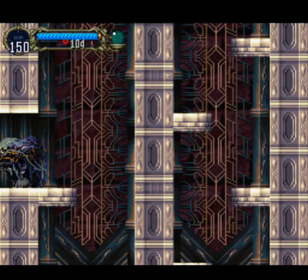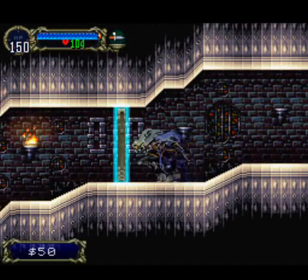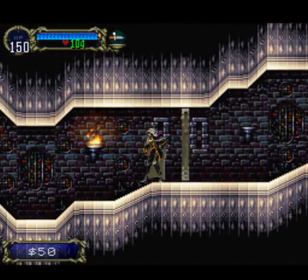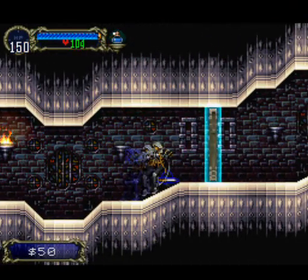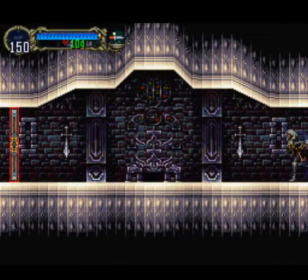Hey everybody, welcome back. Now we're going to continue on to the blue door. I decided to start there because I didn't feel like you wanted to see all the zombies and everything. There's the blue door. I'll take the knife, thank you. And we'll meet Maria right here.